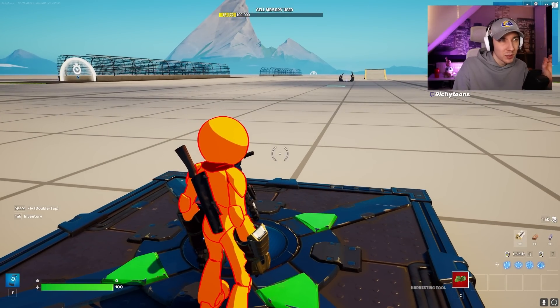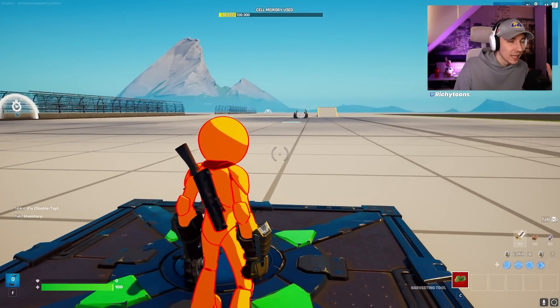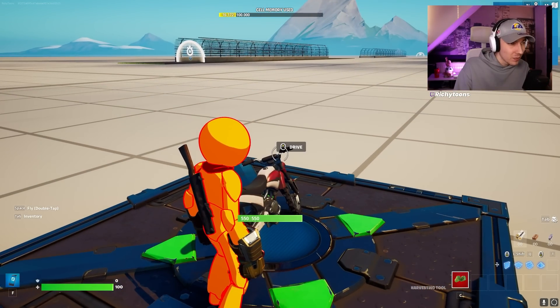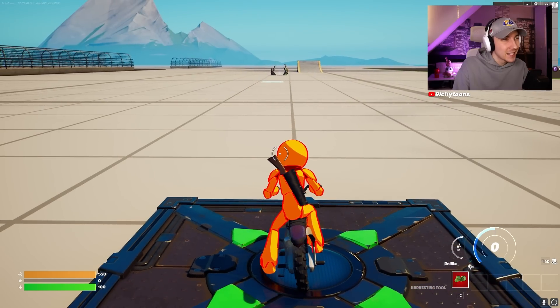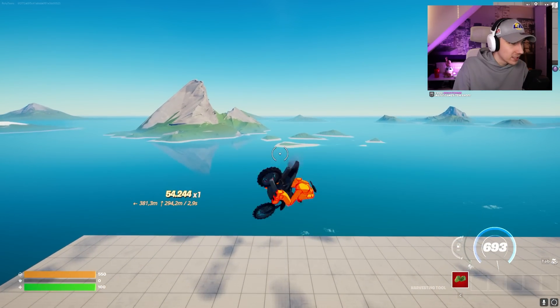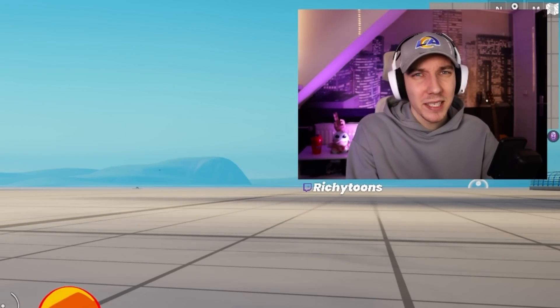So this is the maximum speed and jump we can possibly get. We have a maxed out D launcher, a maxed out movement modulator, and a dirt bike. I guess we just go for it. Oh my god. Dirt bike, 10 out of 10.